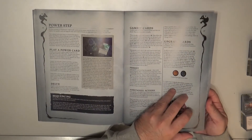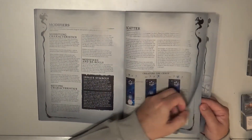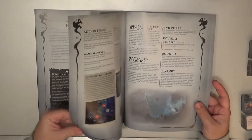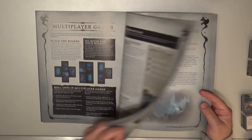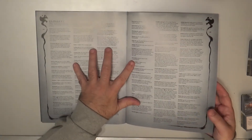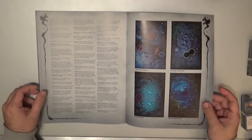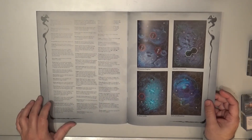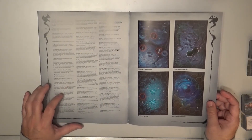The rulebook covers reactions, end phase, and rules for multiplayer. At the end there's a glossary and a picture of the different boards so you can know their names — because each board has a name, and for competition you need to know it, as not all boards are allowed at all gaming levels.